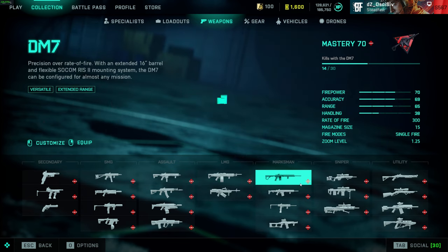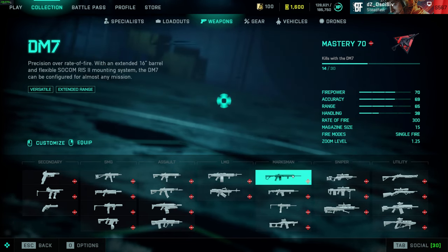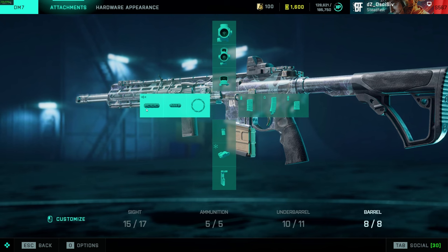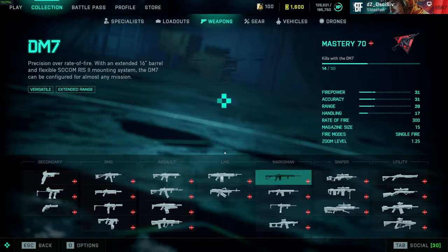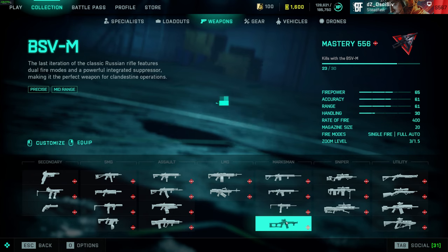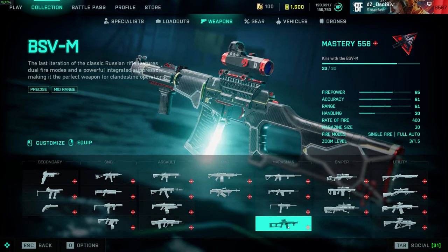LMGs — LCMG and PKP — not touching these anymore. For DMRs, I run either standard rounds or close combat with the factory barrel or suppressor to stay off radar, and then BCG, light grip, or laser sight. I don't really enjoy the DMR playstyle — except for the BSV, which is not a DMR in my opinion; this thing needs to be classified as an AR.